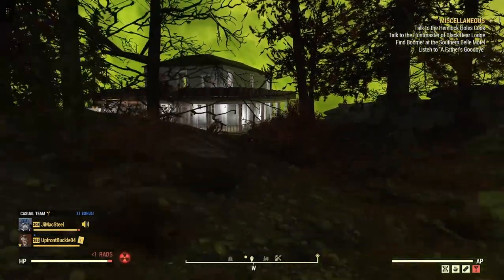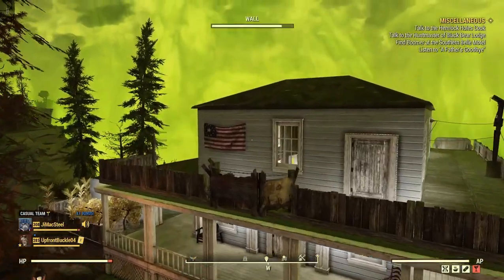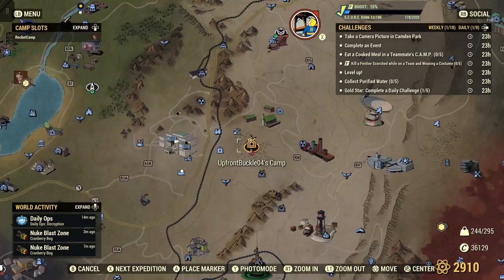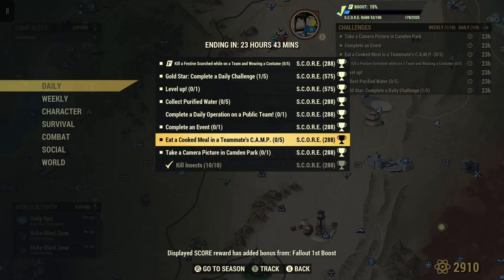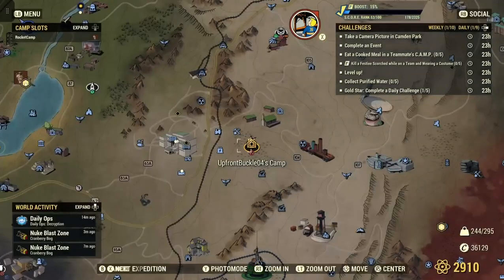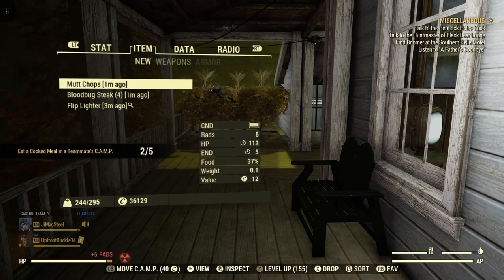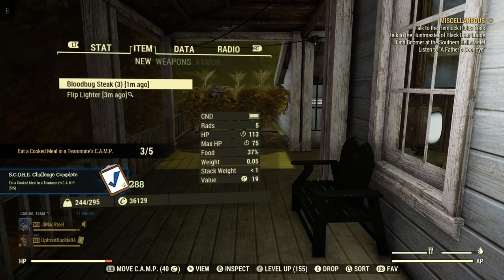All you do is go to your teammate's camp, just go on the little porch or what have you. As it says — eat a cooked meal at a teammate's camp. Open up your Pip-Boy and just eat these. See how that counts: meal at teammate's camp — one for five, two for five, three for five, four for five, five for five. Right there — challenge complete.